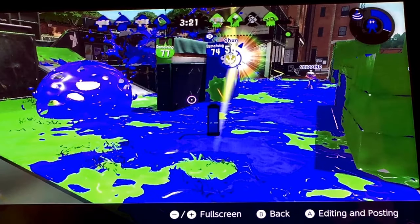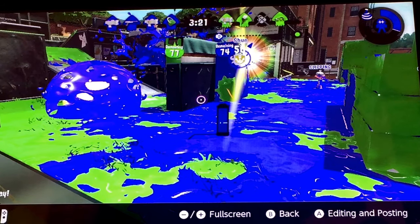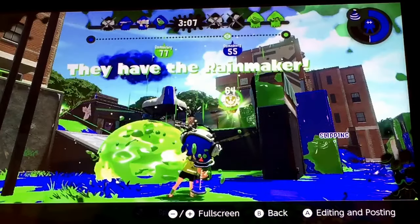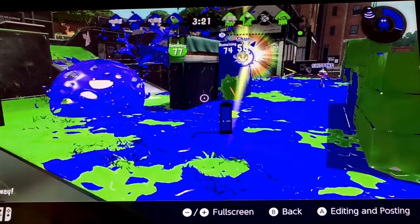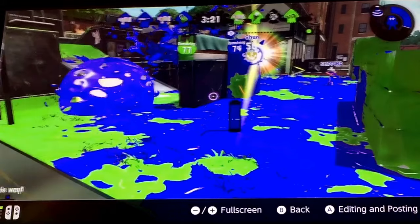See, the blue team, which is my team, has the Rainmaker Shield. And look — this shield changes colors with who's on the team, and the shield didn't move for the rest of the match. You can see the distance differences.